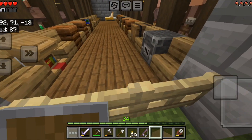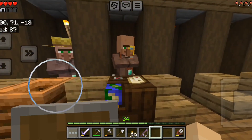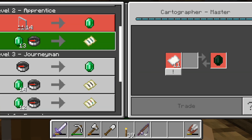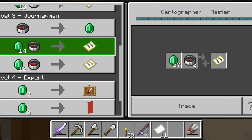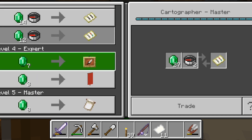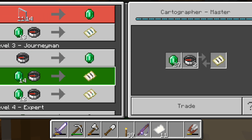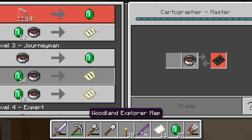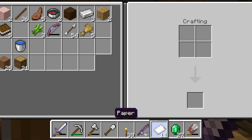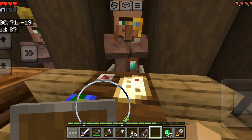You can go in here — making sure that's closed — and yeah, we have our cartographer right here. You can tap on him and give him some trades. He's a master now, so I can get myself a trial spawner map or ocean monument or anything. I've also got this, which is pretty neat. Woodland Explorer Map — I can see the woodland mansion too, that's cool.